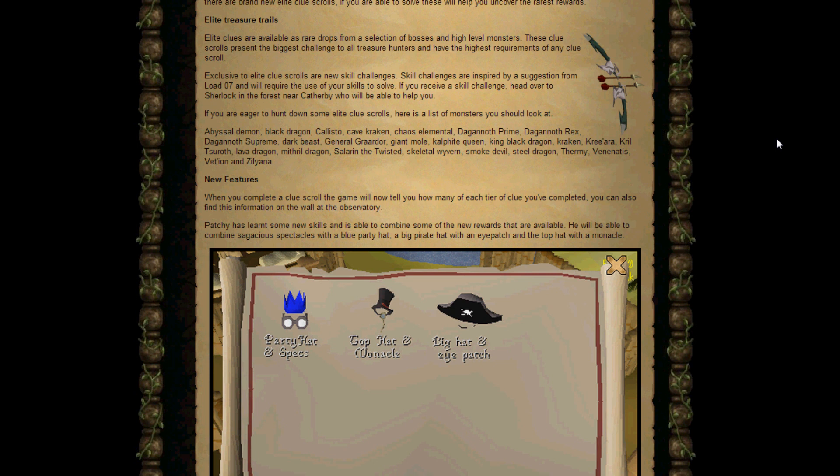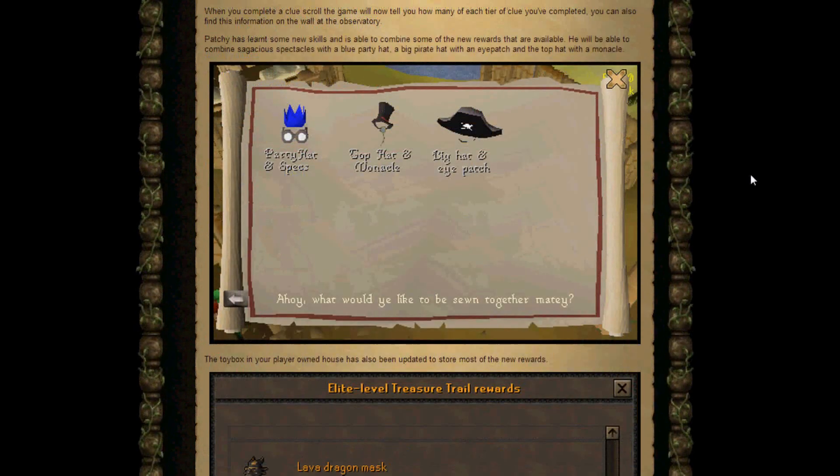Probably the higher level they are, or the harder they are to kill, they probably have a slightly better drop rate, because things like the Giant Mole are probably easier to kill than, say, Callisto. Anyway, so the new features: when you complete a clue scroll, the game will now tell you how many of each tier clue scroll you've completed.